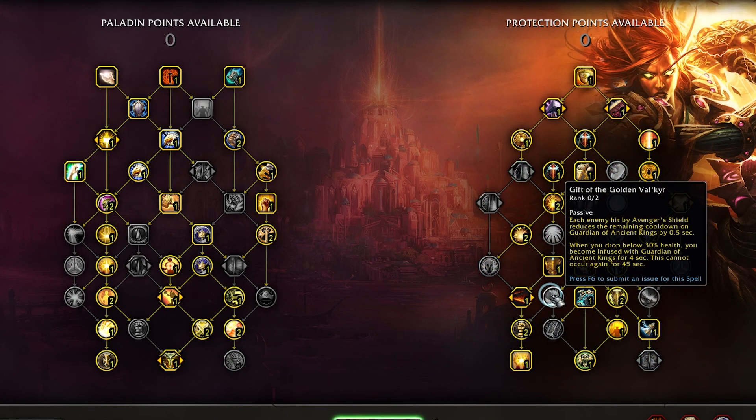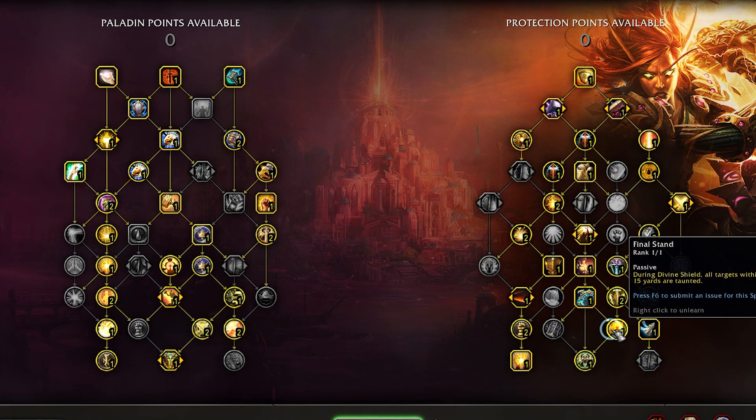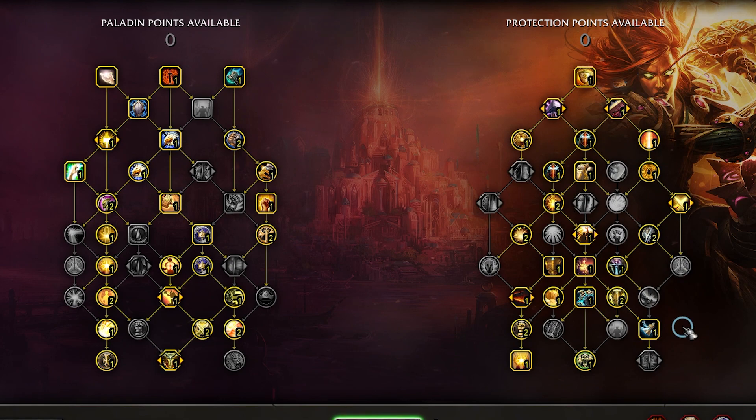You can also drop Gift of the Golden Valkyr, but I think in higher content this passive is just way too strong. I think that covers most of the optional changes, but feel free to experiment. If you find something that you really like, feel free to share below in the comment section.